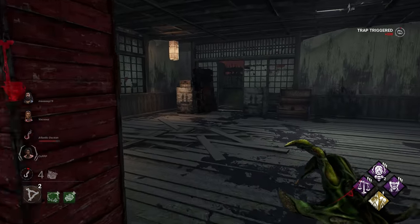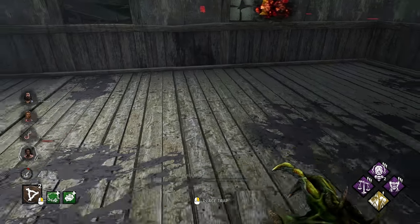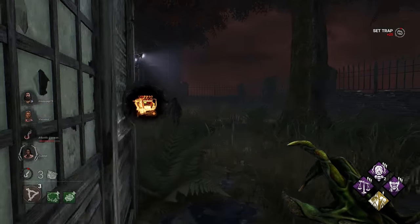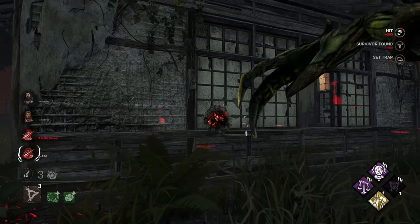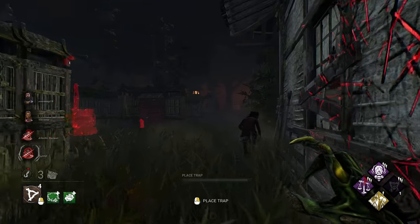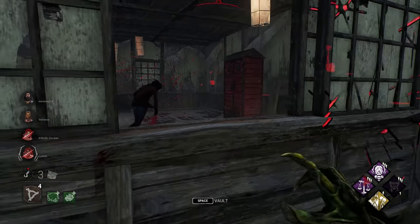Get one in the middle of the shack here. That's alright — we're going to go ahead and lose that real quick. That's two gens down, but we get ourselves a nice little tag. Nice dead hard. So unfortunate.